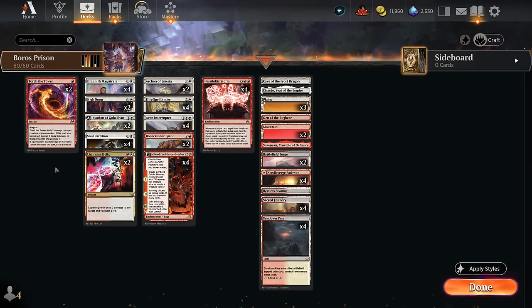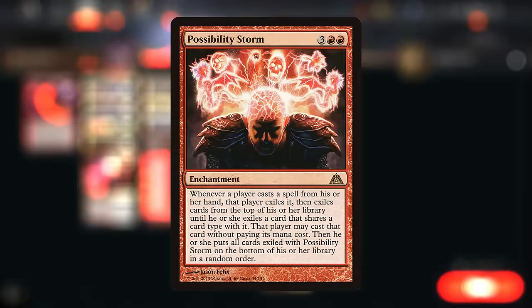Hello and welcome to another Explorer video. Today we're going to try to lock the opponent out of the game thanks to Possibility Storm.